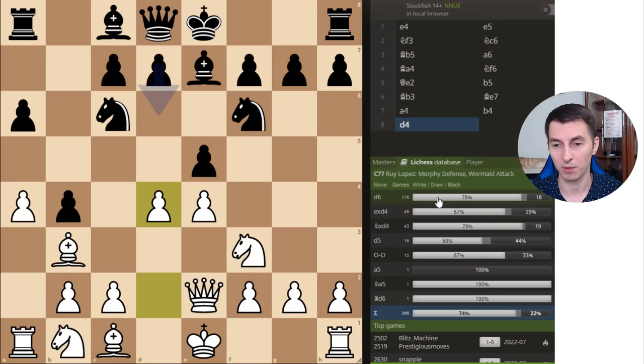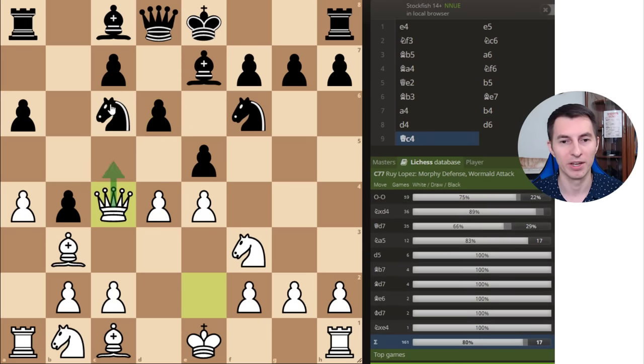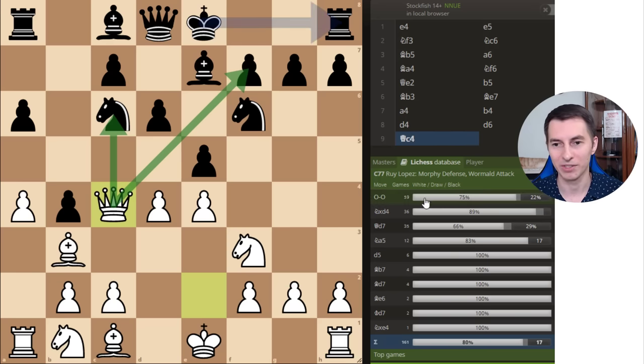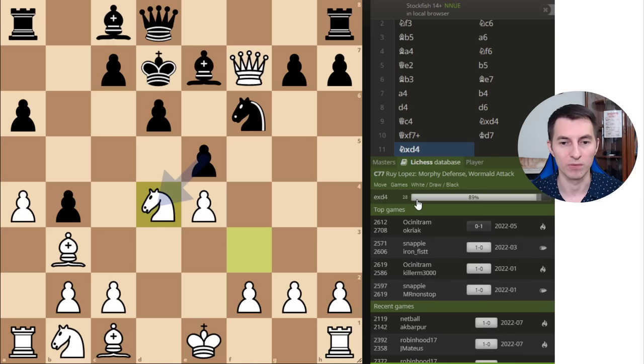After pawn e5, most opponents will play pawn d6. In this case it's just lost after queen c4 — it attacks the knight as well as the pawn on f7, and there is no defense for black. It's basically like Scholar's Checkmate. In most cases they just give up the knight, letting you grab it, but then you're simply a piece up — a completely winning position. If black tries anything else, like knight takes d4, then queen takes f7 is almost Scholar's Checkmate. With such a vulnerable king, you're going to win very easily.